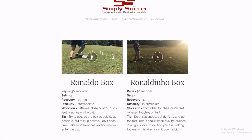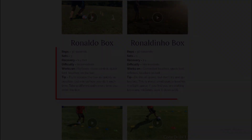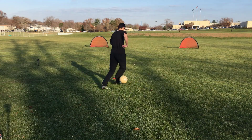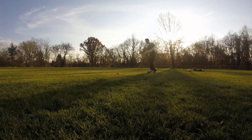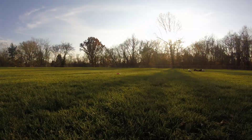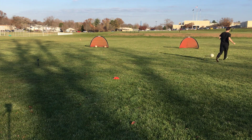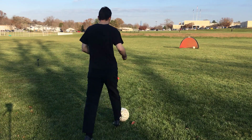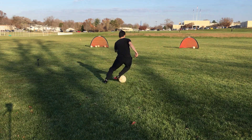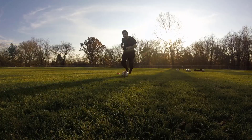Let's get right into the seven easy skill moves. The first move is one of my personal favorites called the Ronaldinho stepover. This involves taking a quick touch with the inside of your foot, then immediately stepping over the ball with a stepover move and bursting out the other way. It was a move Ronaldinho was known for, and there's a reason he used it all the time.